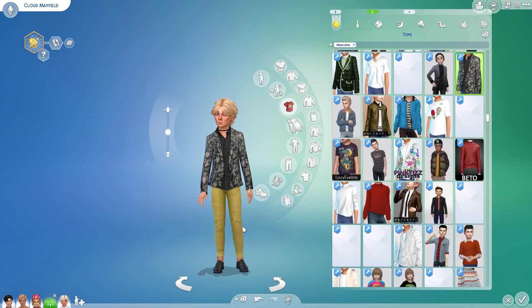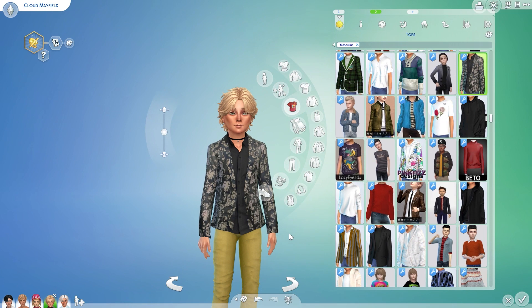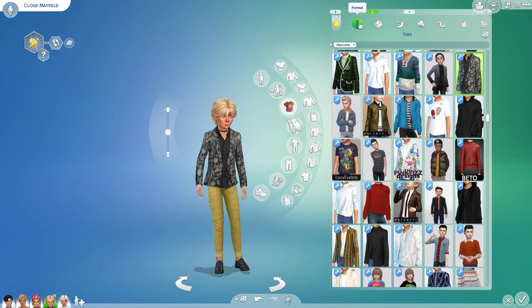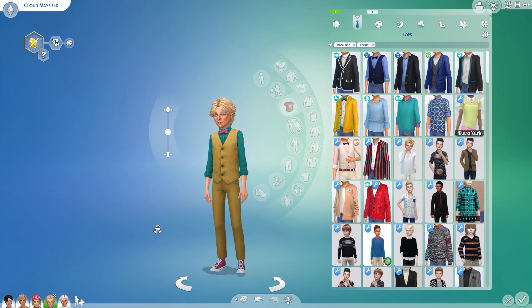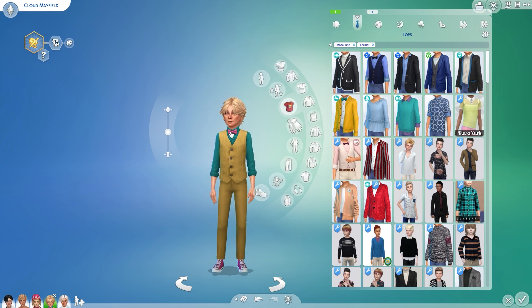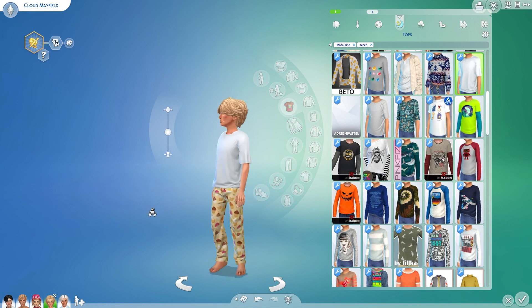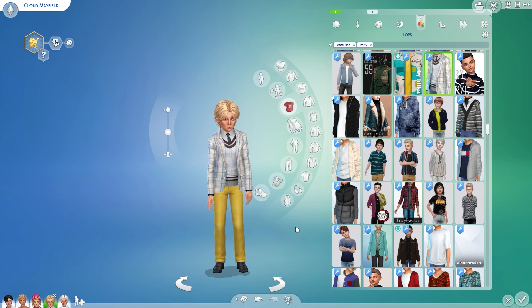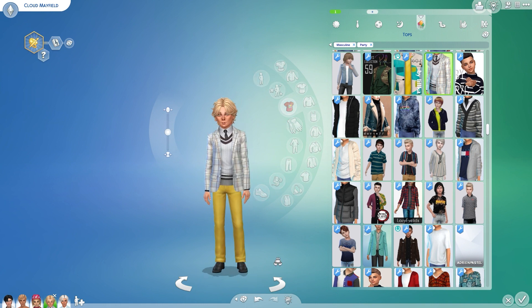The first outfit I picked has yellow pants but the rest is more tan — there was just something about that jacket I loved. The pants have to work; he's not gonna have full-on yellow outfits. Somehow yellow on blonde is a bit weird. Here's his little formal outfit with pink sneakers and a pink bow tie. Athletic wear has the yellow top. Sleepwear we already saw. Party wear is more tan and brown but with yellow pants it works well enough.